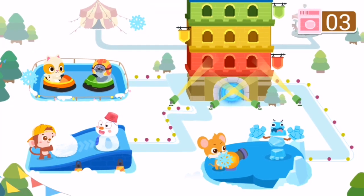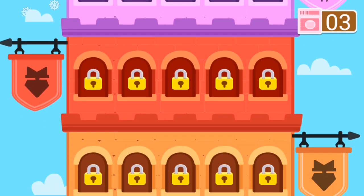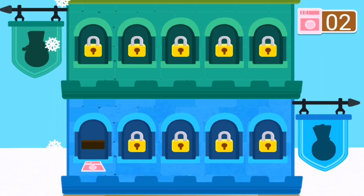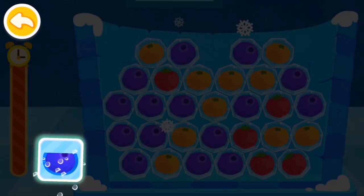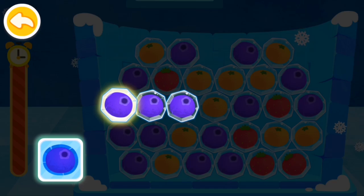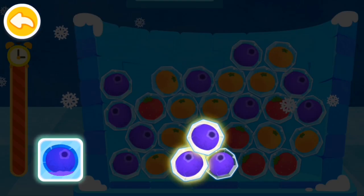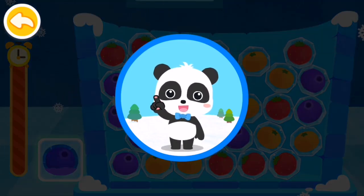Tap on the rainbow tower. One ticket is needed for each challenge. Let's collect blueberries first. Connect three fruits of the same color to remove them. Get ready, a new game is about to start.